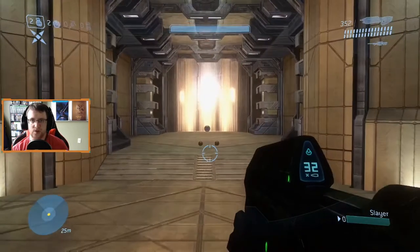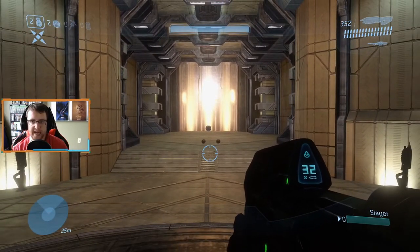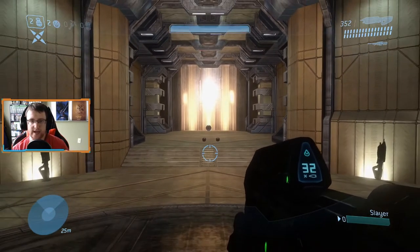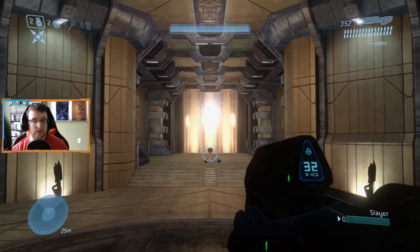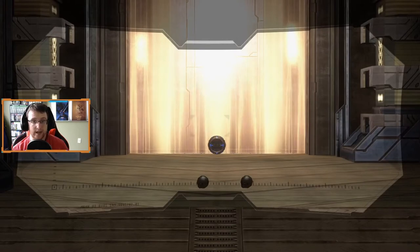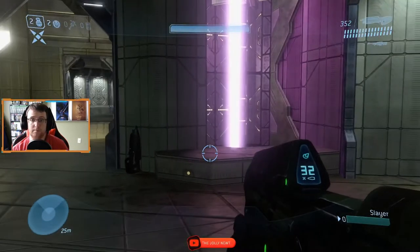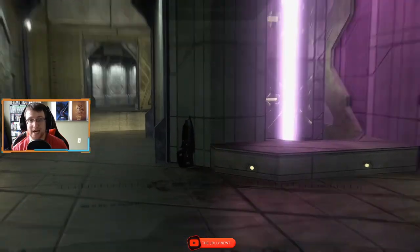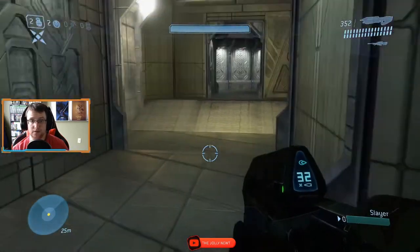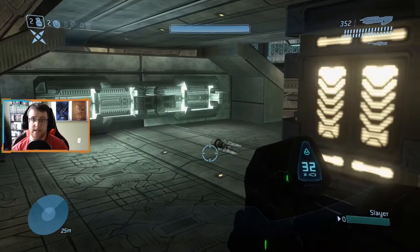Next up we have assault rifles. There are a couple of places assault rifles can be found. First, there are two assault rifles on the walls right at the very bottom level in front of the golden elevator. At the very top level there are also a couple of assault rifles, both right next to the purple elevators — one assault rifle on one side and the other on the opposite side.